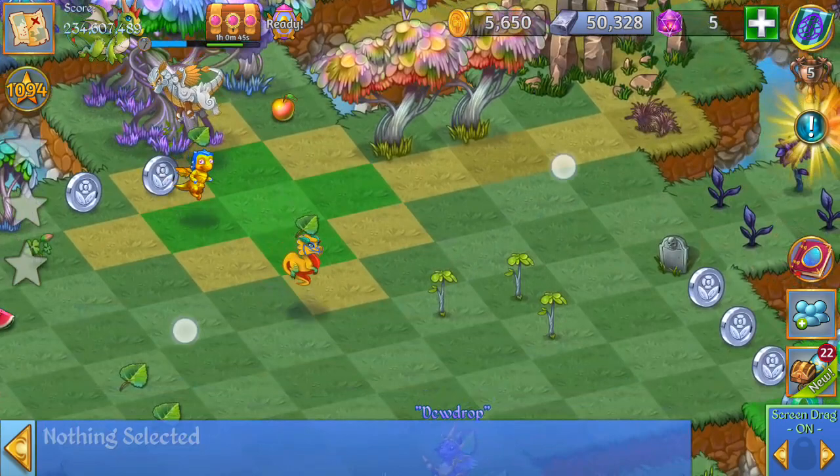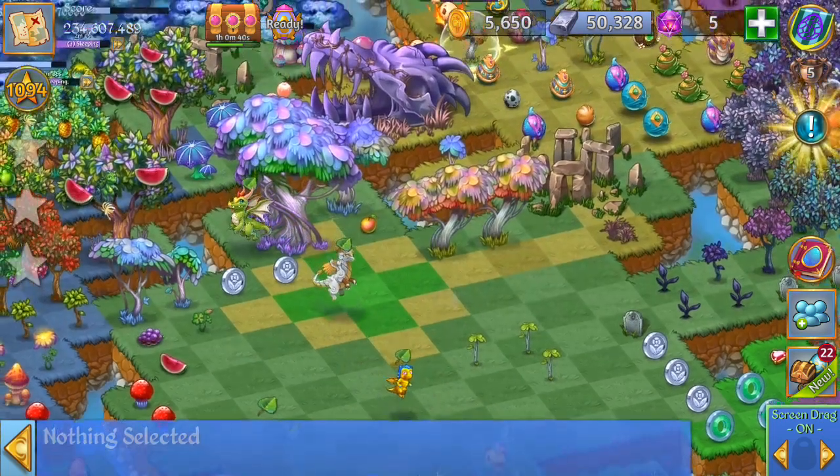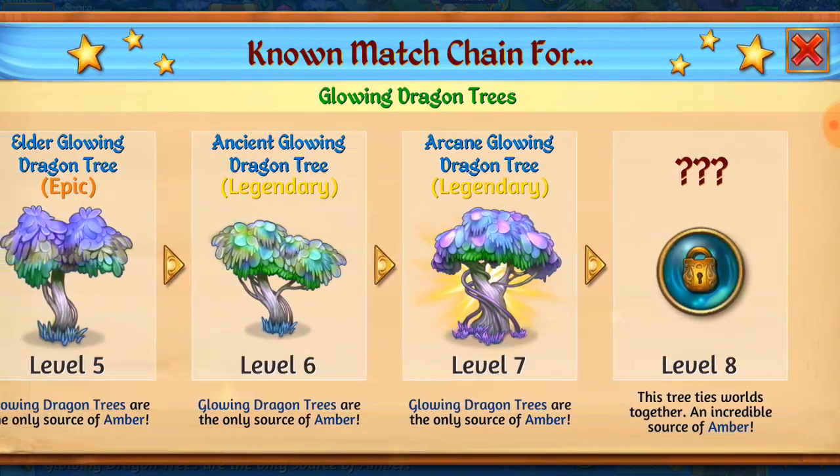Make sure to save up that amber. If ever you want to see a huge merge with the amber, I've got a video demonstrating more about that. I'm going to keep working on my glowing dragon trees to hopefully someday soon discover the level 8 glowing dragon tree — I haven't discovered it yet, just got the level 7. From what I've heard, the level 8 glowing dragon tree is going to give you a bunch of the amber mystery nest.